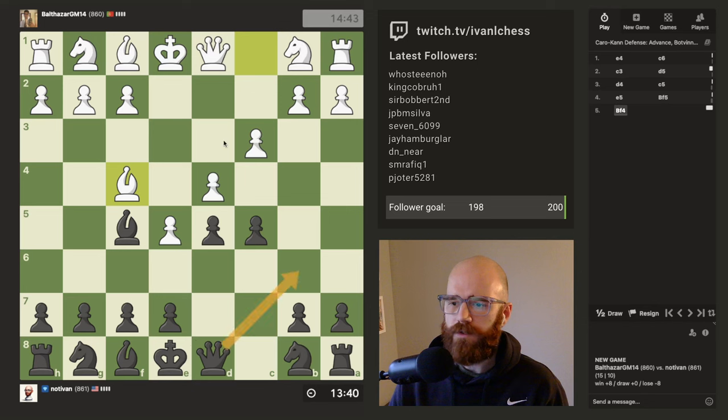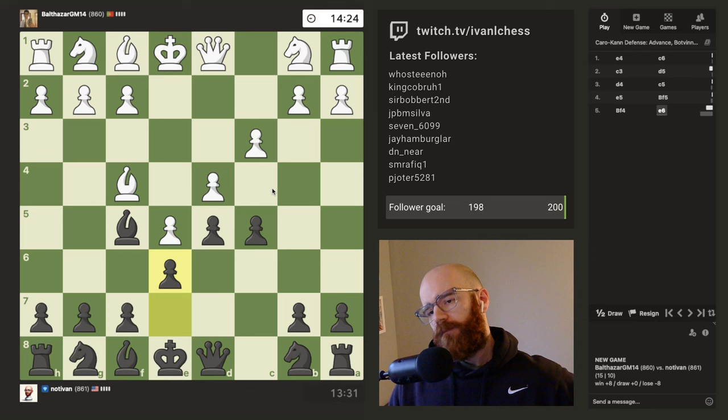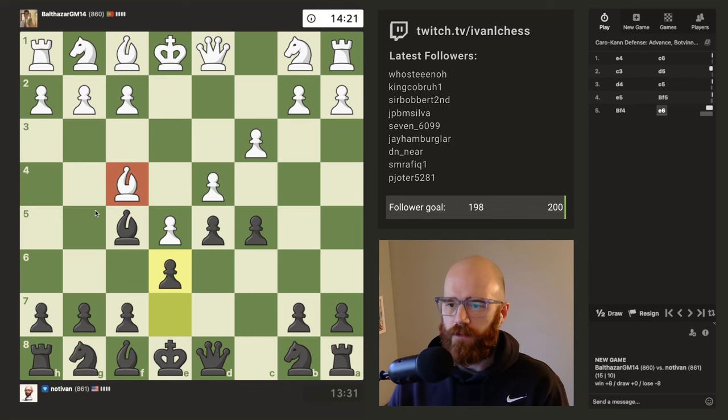I also like queen b6 because if he recaptures with the queen I might run into some issues, but I have to get my bishop and my knight out. I'm going to play e6, then queen b6 next move. If he wants to go for the check I'll just block in with the knight. I want to sacrifice this c-pawn to the d4 square — that's what I want to do.